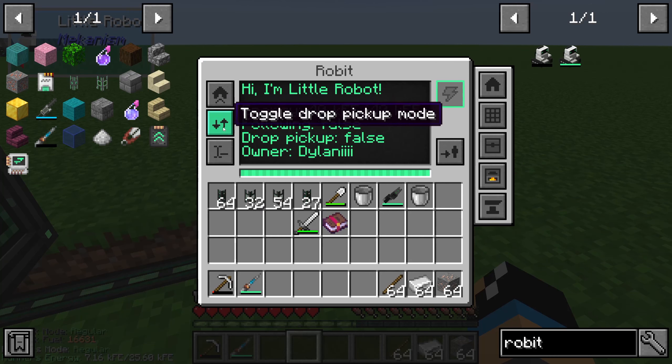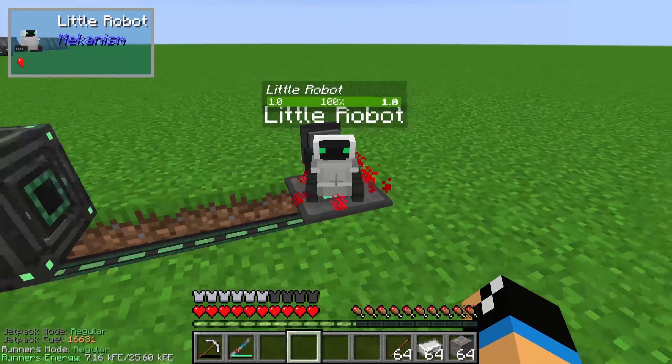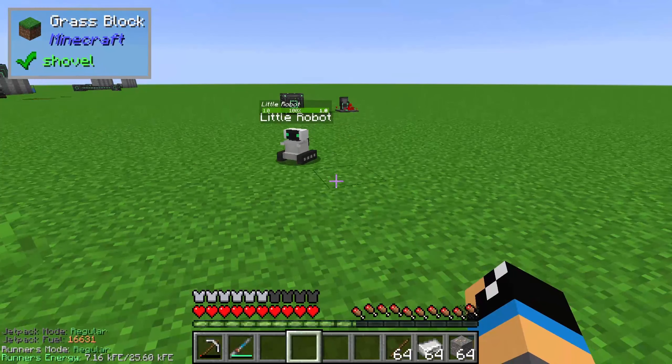We can set the pickup mode to true so that our robot is able to collect items on the ground. On the right side we have the following mode, and I will set it to true so that our little robot follows us. Very nice.